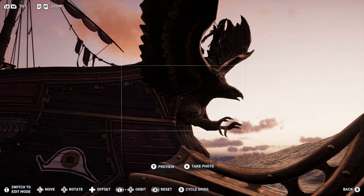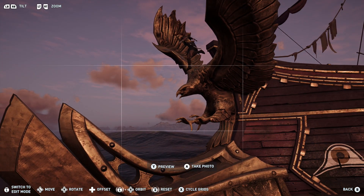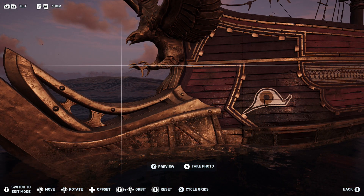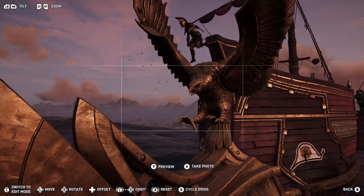So there we go — if you want to get an eagle on the front of your boat, that's where it's from. Poseidon's Fury, it's not very far away from Kefalonia, so right near the beginning. Get your boat, sail on over here, shoot the sharks in the water with your bow and arrow — might take you a little while.